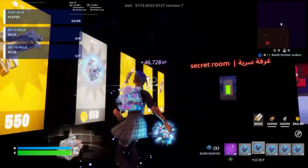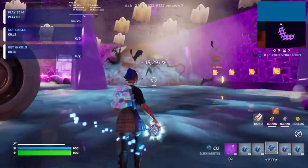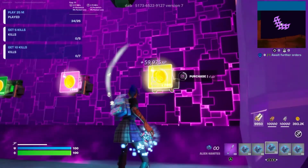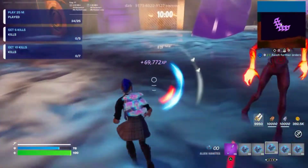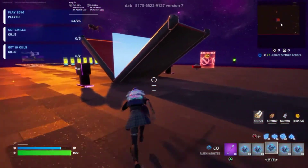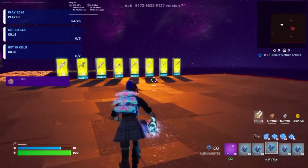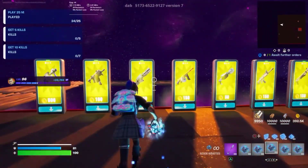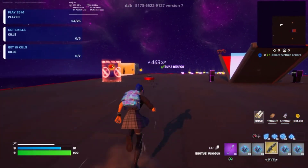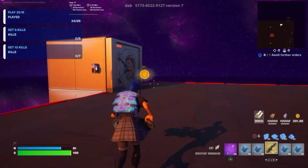If you want more XP, you can go over here to a secret room and buy experience, but the only downside is there are zombies in here. As you can see I already leveled up. What you can do if you want to go into that area is buy this — I'm just going to buy this — and as you can see I gained 400 XP from that weapon alone.